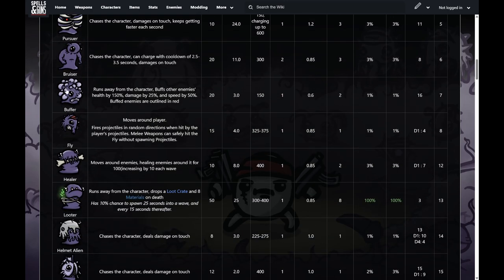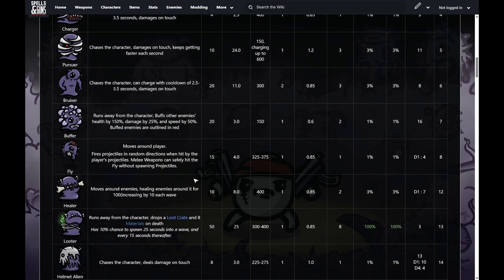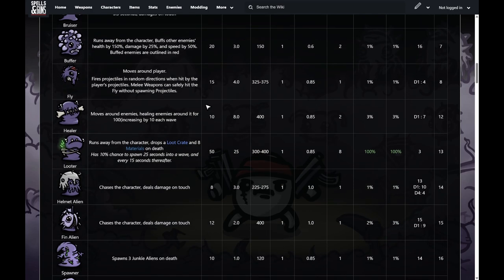Moving on, the buffer — this little ugly guy with warts all over him. He stays really far away from you, has very slow move speed — about one third of your base move speed. He buffs enemies: gives them 150% health, increases damage by 25%, and increases speed. It's really obvious because the buffed enemies turn red. He's very squishy and easy to kill, but he makes other enemies much harder. If he buffs a pursuer with 150% bonus health, that's a lot — so make sure to kill these.